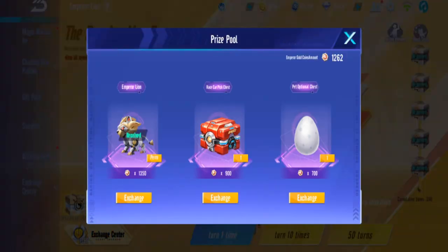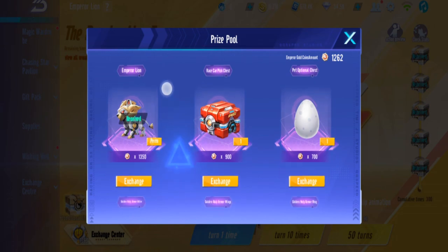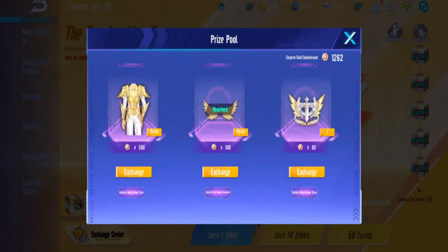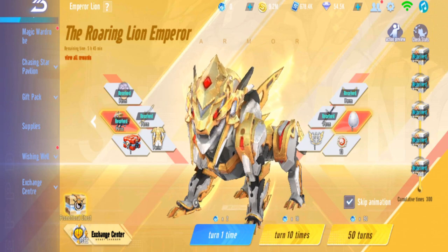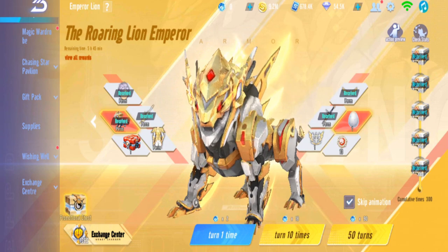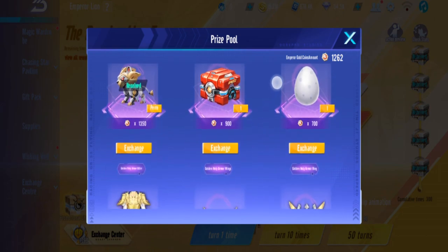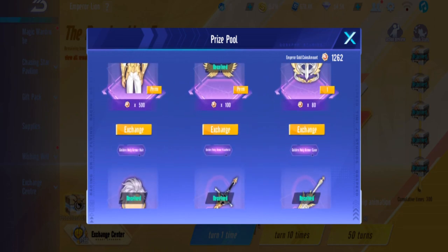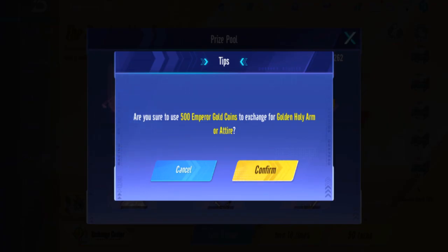It's still there - 1262. We don't even need to reach 1350! In that case I'll exchange for the costume. Let me inform Bunny about this. I think it's still the same amount of diamonds spent, but if you're unlucky and reach 1350 without getting the pet, at least you can directly exchange it. We got 1252 - car and pet optional are useless and we already got them, so I'll just exchange for the costume.